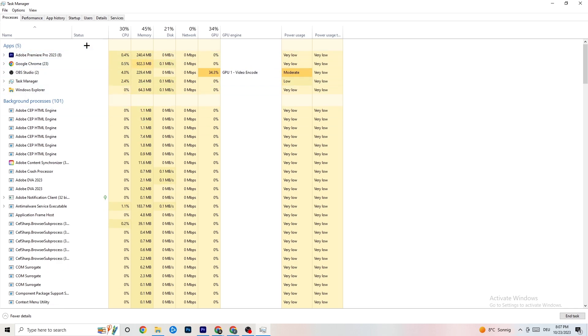Right-click a high-usage process — for example Photoshop — and click 'End Task.' Repeat that for every single program with excessive GPU usage; you'll see them highlighted in dark yellow or red. When your game is running, it will appear as an app here too, so right-click it the same way.